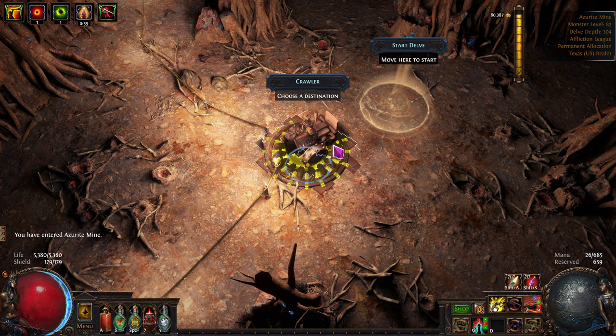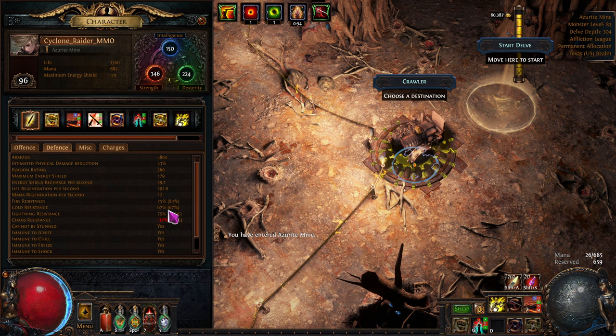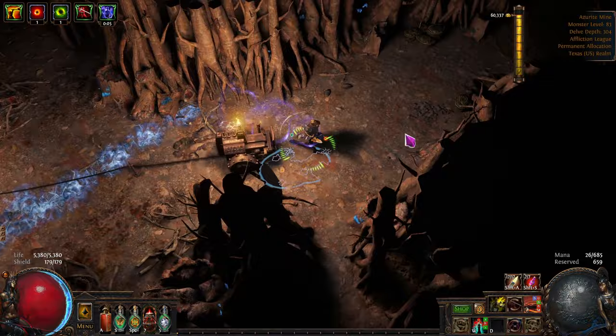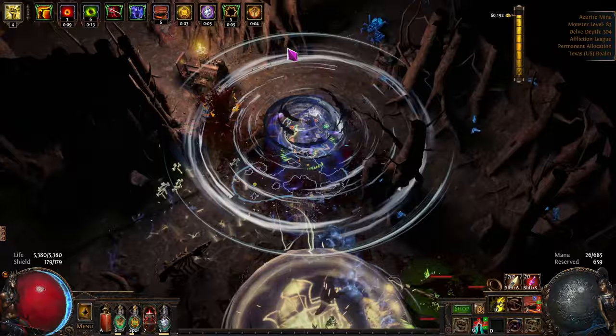Right now I'm even low on cold resistance — I'm not even capped, because I switched over to this weapon and it didn't have cold resistance on it. So my endurance charges, once they get up, cap me. Now I'm almost capped, now I'm capped. It's kind of silly but I'm having fun with it.